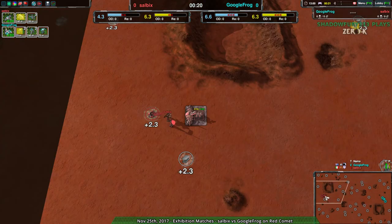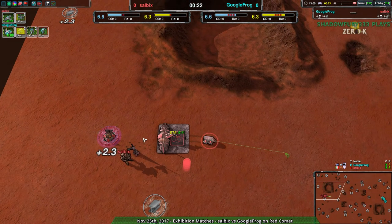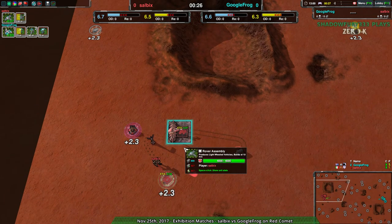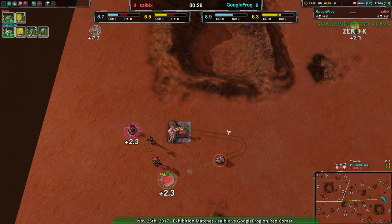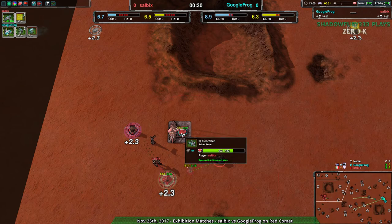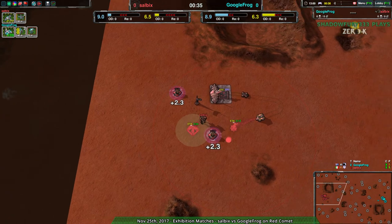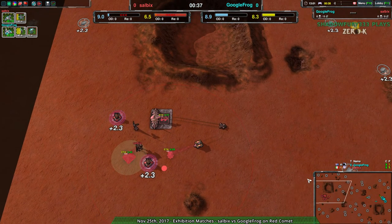Google Frog is going for ShieldBot Factory, Salvix going for the Rover Factory, also known as the Light Vehicle Factory, starting out with a pretty basic standard build — mason into a few Scorchers. It looks like the Scorchers are possibly going to be used as a Comrush. Three right off the bat; that's not uncommon for Comrush builds.